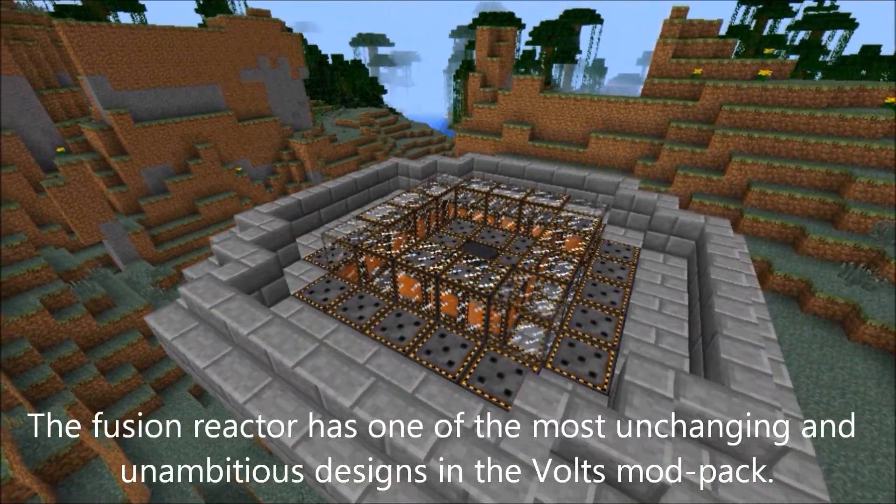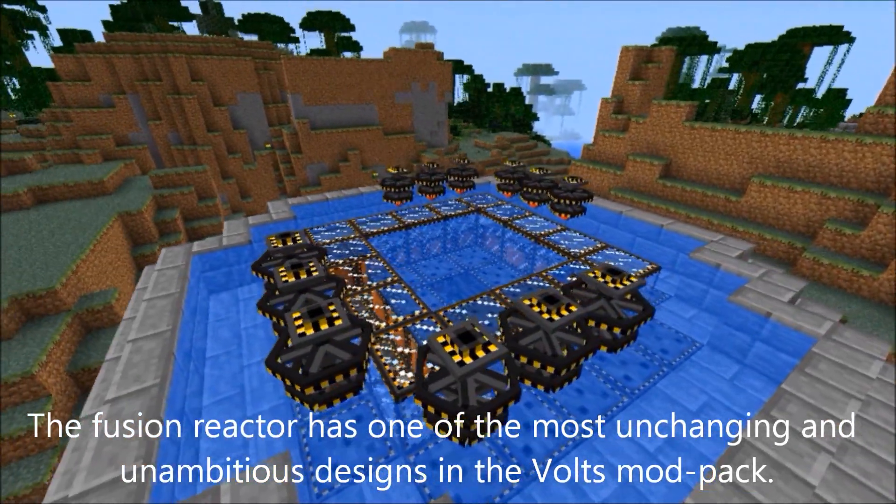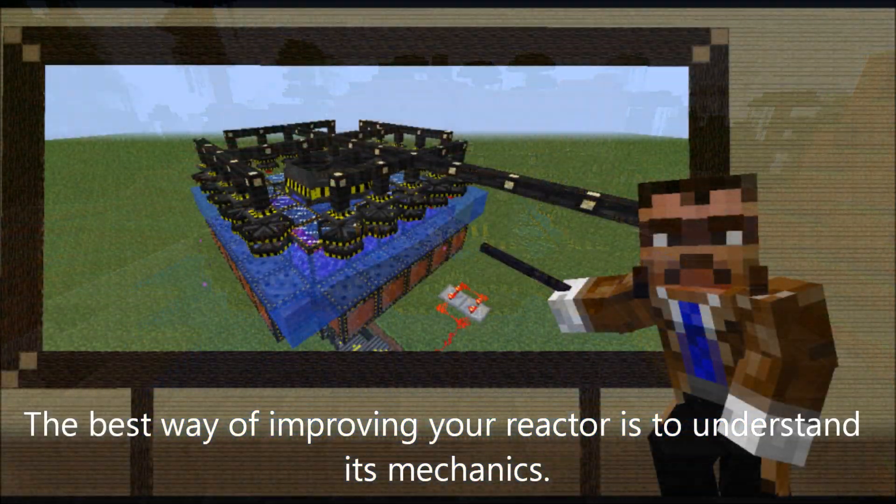The Fusion Reactor has one of the most unchanging and unambitious designs in the VOLTS mod pack. The best way of improving your reactor is to understand its mechanics.